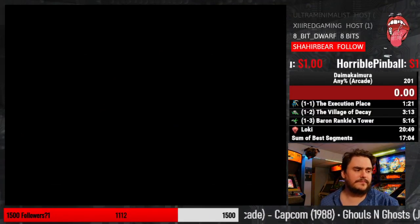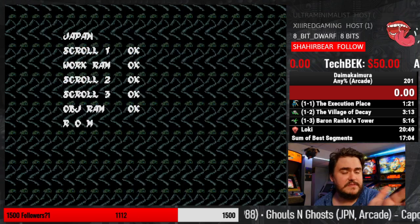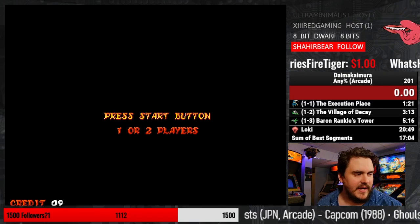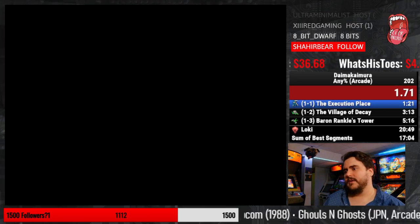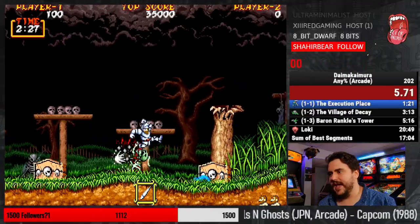Alright, so now we take advantage of the jumping specifically in the speedrun. I'm doing really bad tonight, but we try to take advantage of this jumping to get ahead of spawns.